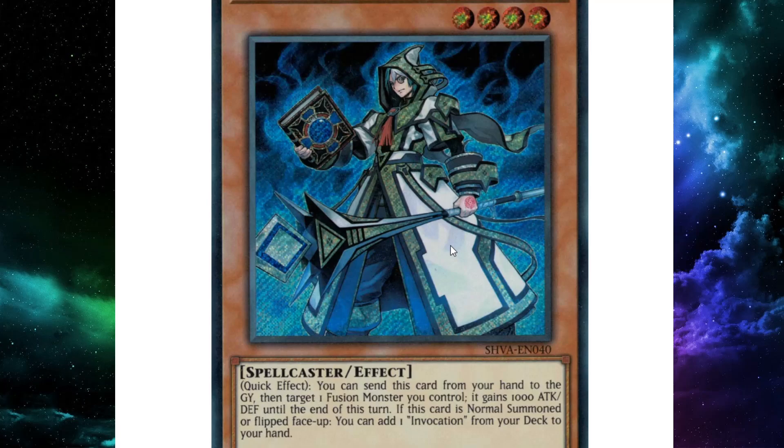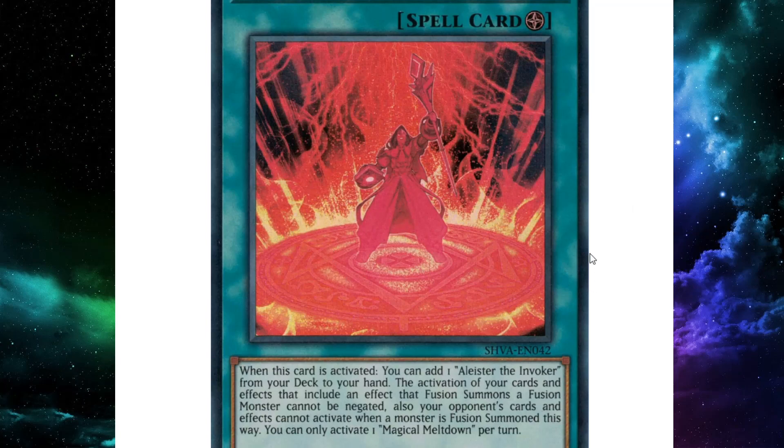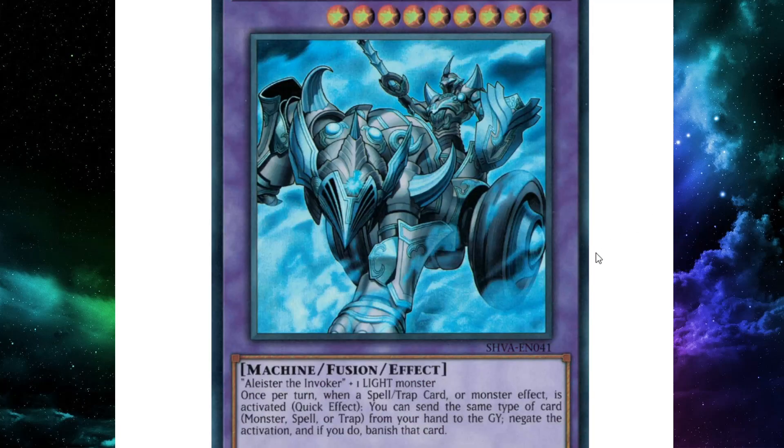Evil Eyes are a deck that really hasn't had a chance to flourish yet, but if it does I think the consistency will be a big part of that. Alistair is very, very nice for that, as well as Magical Meltdown — it also protects your fusions so you can't be negated and you can just go off. Invocation is a really, really strong fusion card that lets you fuse from the graveyard, from either player's graveyard, which adds so much versatility and playability.